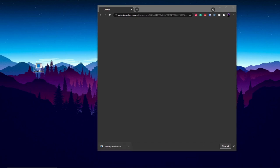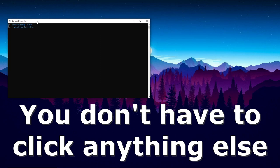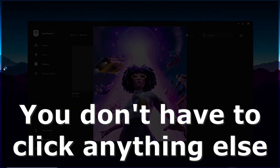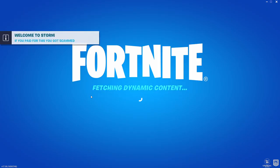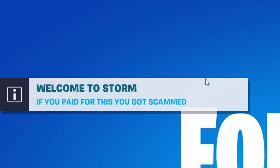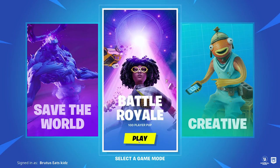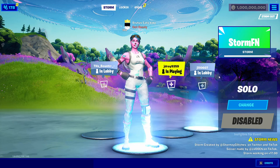Now just click on the launcher and run it. Wait for it to run everything — you don't have to click any buttons, just let it run on its own and it'll launch Fortnite for you. Let it log in, and if it says 'Welcome to Storm,' that means you did it correctly. Then just click on Battle Royale. Once you're in, you'll see a big thing that says Storm FN, which means you did everything correctly and you are in the game.